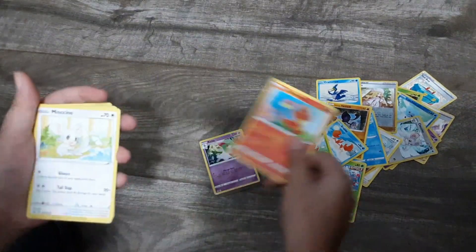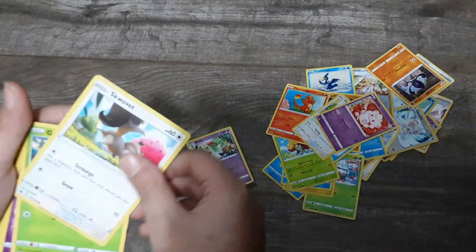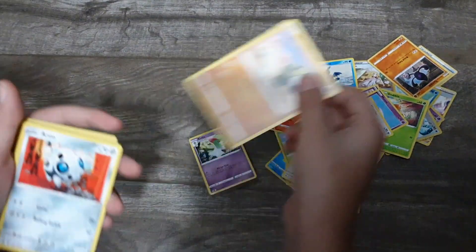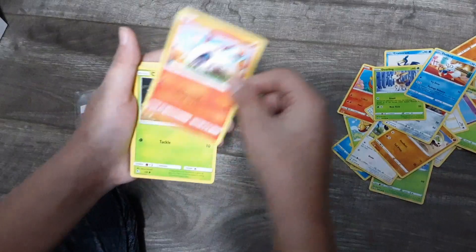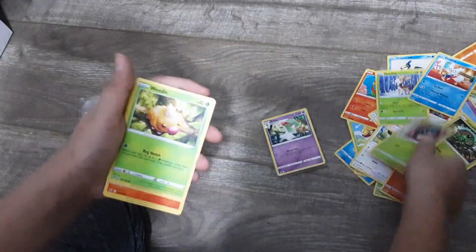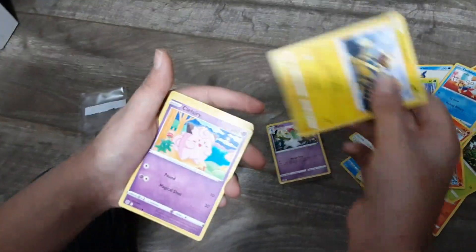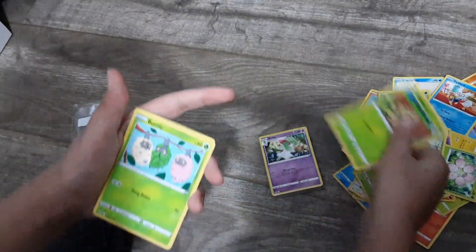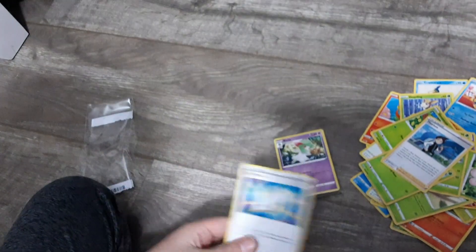Gossifleur, Charmander, Minccino, Galarian Yamask, Swirlix, Skvot, Grubbin, Manna, Minccino, Silicobra, Aron, Deerling, Delibird, Larvesta, Caterpie, Carbink, Weedle, Taillow, Scorbunny, Magmar, Electabuzz, Clefairy, Charjabugs, Exeggcute, Turtwig, Shroomish, Burmy, Salandit, Arphone. That is the first pack — let's open this regular 50-card pack.